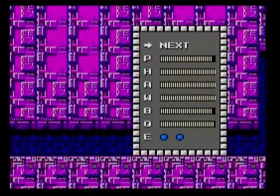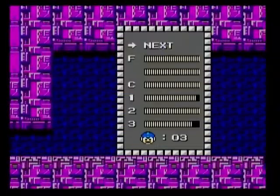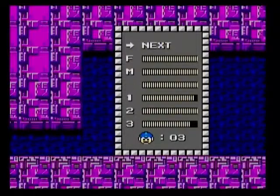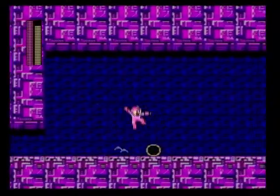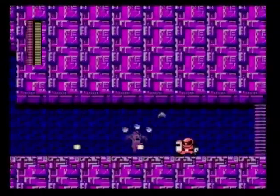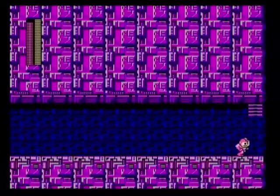There we go. We can refill a weapon here — let's refill Item 2. I think we're close to the boss. That guy's jumping toward us — must quickly defeat him. A nice little huge energy drop. There was a final Sniper Joe and then there's the boss. This is also a shitty boss.